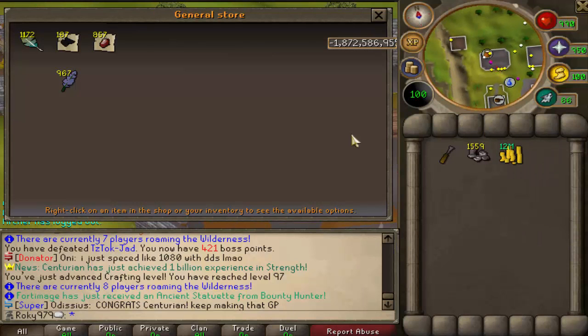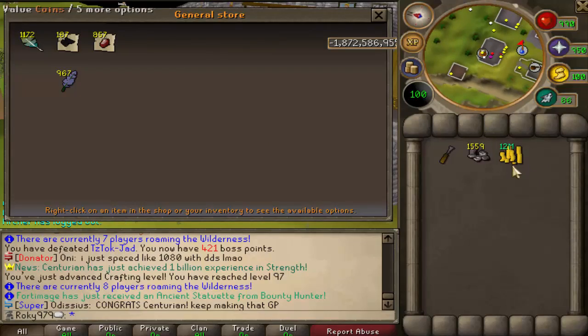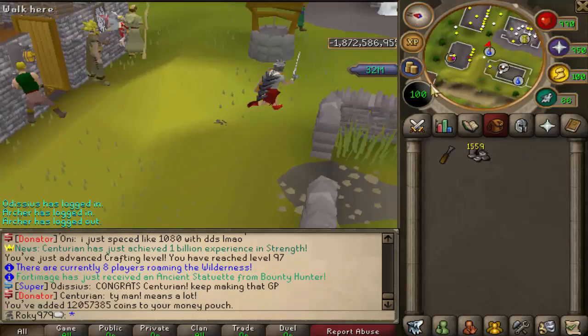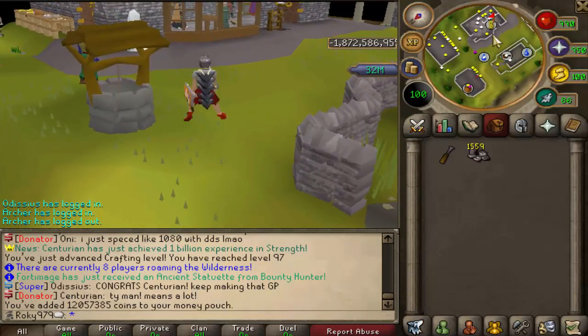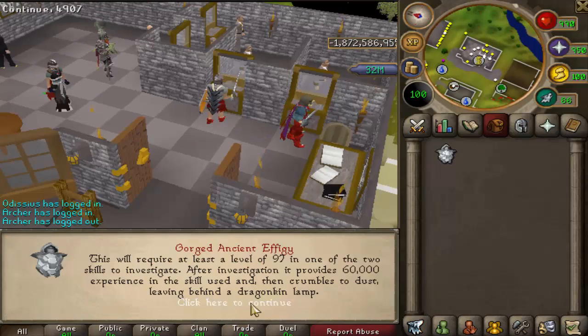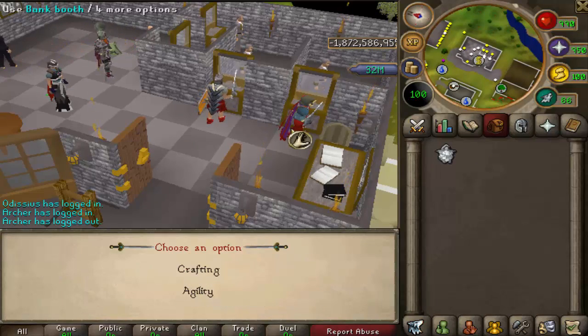At the general store selling all our loot - oh my god, we got 12 mil from all of that crafting. It's definitely not worth it, it took a couple of hours, but still we're at 32 mil in the pouch which is really really nice.